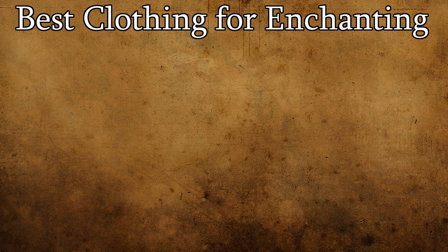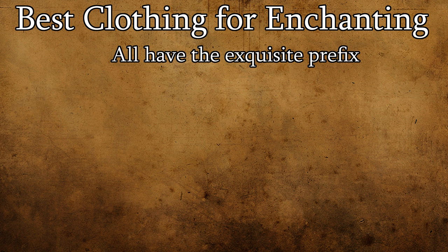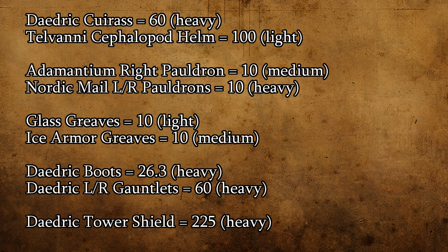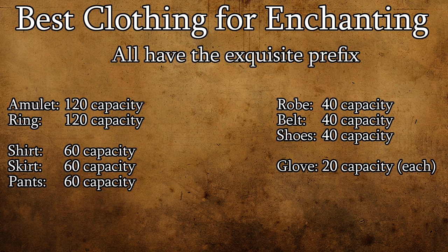When it comes to clothing, things are relatively simple — all of the best clothing for enchanting has the exquisite prefix. Remember, you can have all pieces of clothing equipped alongside a full suit of armor, except for shoes and gloves, because they occupy the same slot as boots and gauntlets respectively. It's worth noting that although Daedric boots have the highest capacity of any armor in that slot at 26.3, exquisite shoes actually have an enchant capacity of 40 — which you go with is entirely up to you.